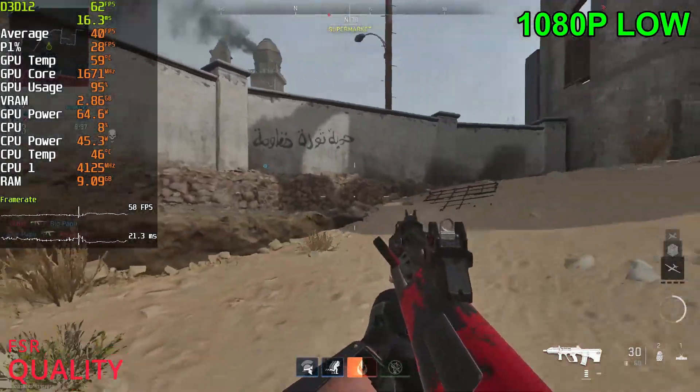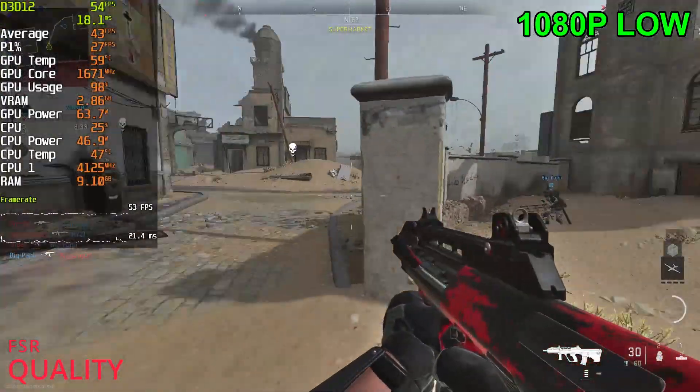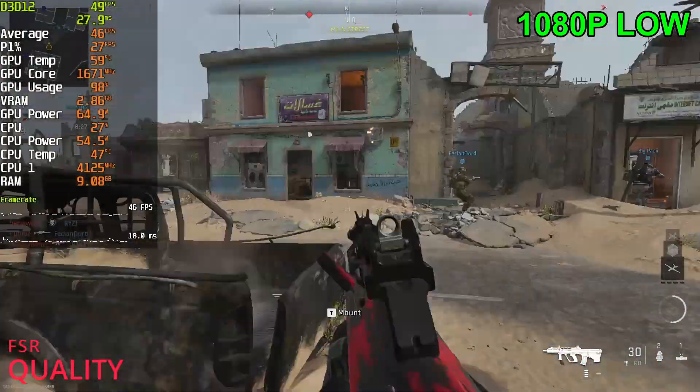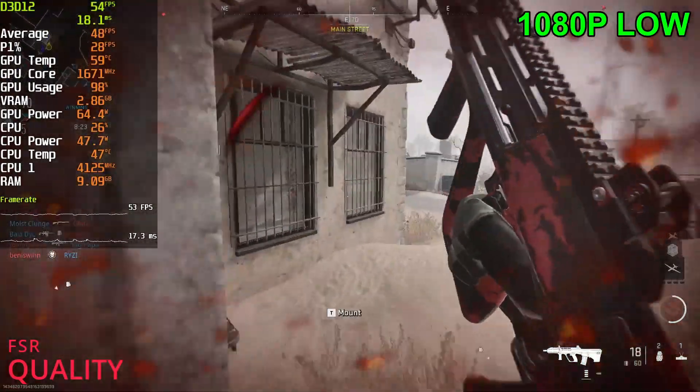Alright, we enable FSR — wow, we see a pretty massive FPS boost. It's already sitting at 60 FPS now. I was expecting like 40 to 50 FPS but we actually hit 60 FPS at times as well.